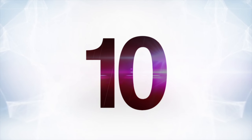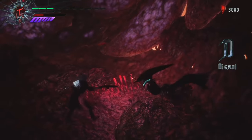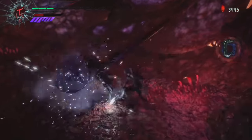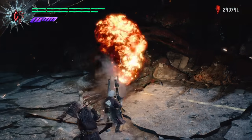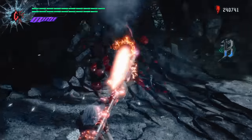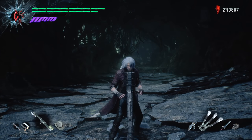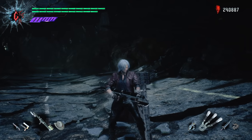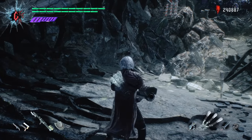Starting off with number 10: Devil May Cry 5, Put the Rocket Launcher Down. There are so many abilities in this game it's hard to say which one's the weirdest, but this move is definitely one of the strangest, and one of the most hidden. When you're playing as Dante, it's possible to get two rocket launchers, called the Double Kalina Anne. This move is totally unlisted, but if you hold down the gunslinger-style button, Dante will actually stick the bayonet of one rocket launcher into the ground and revert back to just using one.